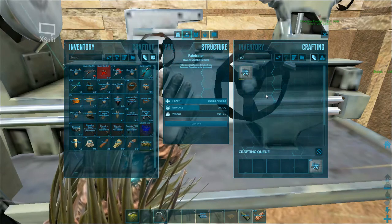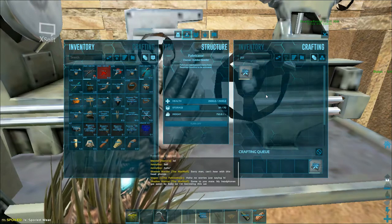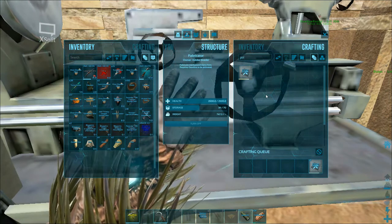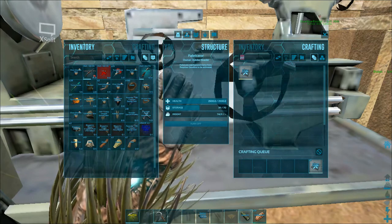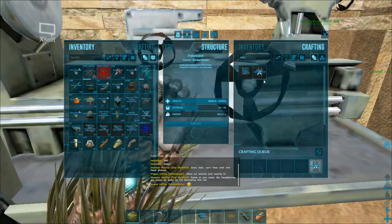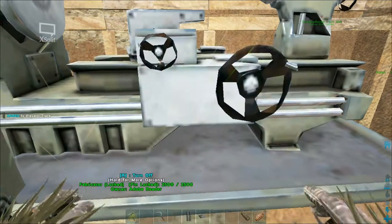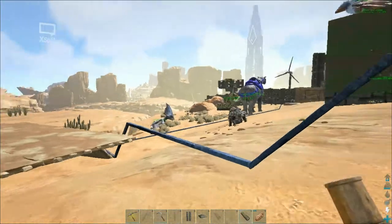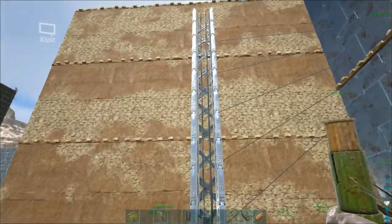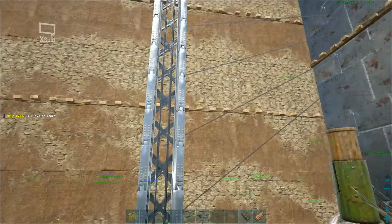I started getting worried there for a second, thinking that all of this that I've built with the tracks and so on wouldn't work. One more to go — let's type in 'elevator' and then we just build one track. Let's click on inventory and bring that in. I don't know if I'll be able to reach that high, hopefully I will. Let's put down the elevator track.